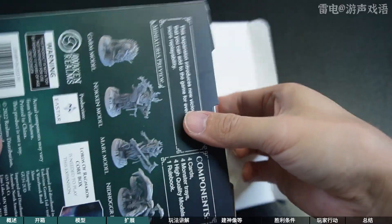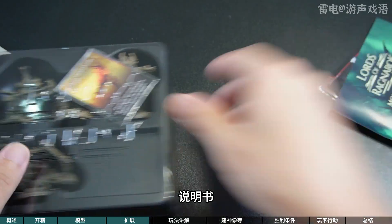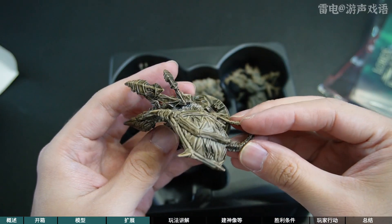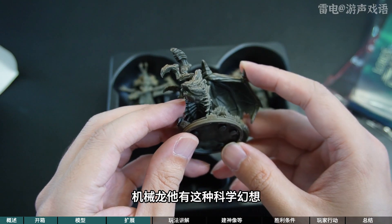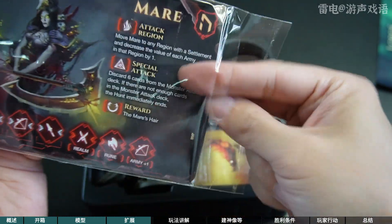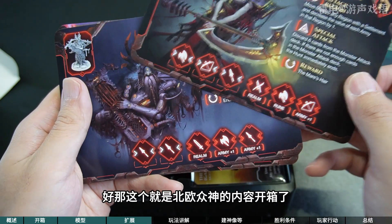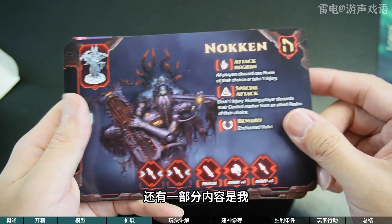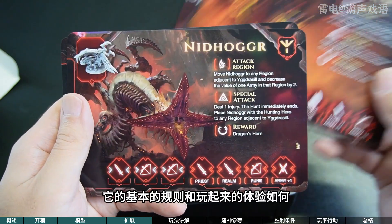最后一盒是诸神黄昏的怪物扩展，四个怪物的卡片和说明书。这大龙，机械龙，它有这种科学神话风格。看看这几个怪物的卡片：区域攻击、特殊攻击和奖励。好，那这个就是《北欧众神》的内容开箱了。还有一部分内容是我玩了两把这个游戏之后，给大家讲一讲它的基本的规则和玩起来的体验如何。